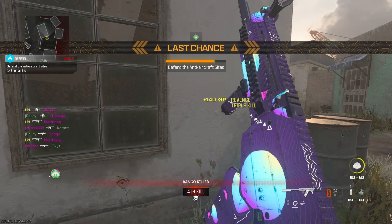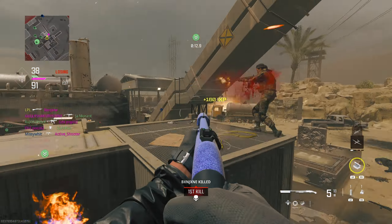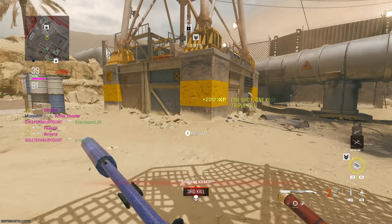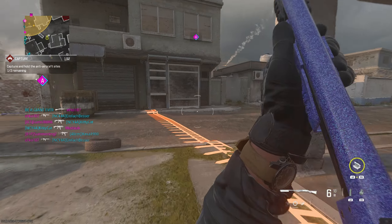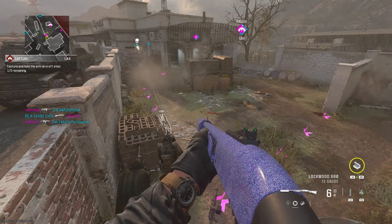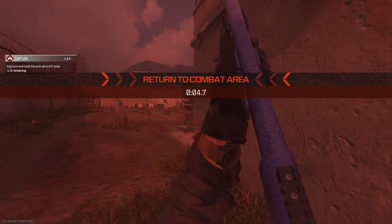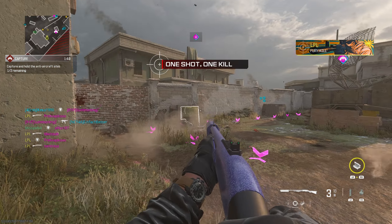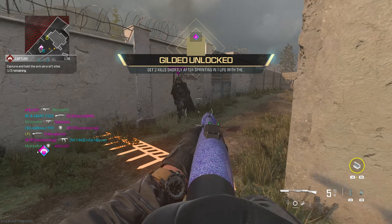Shielded or gold is up next, and again it's the same for all three shotguns. This time we are tasked with getting two kills shortly after sprinting in just one life. You don't need to get both kills in the same sprint — you can pick up a kill, run again, and then pick up your second kill. Try not to overthink this one; just keep running around tight areas with cover. Make sure you have Sneakers unlocked, because if the enemies can hear your footsteps this is going to be a lot harder.